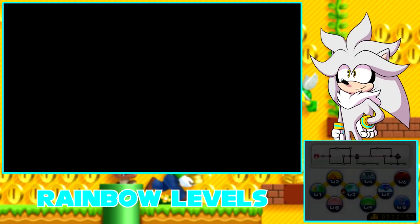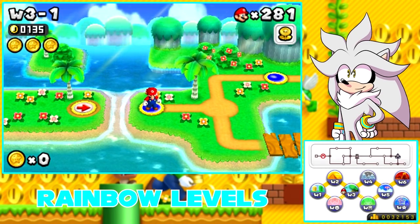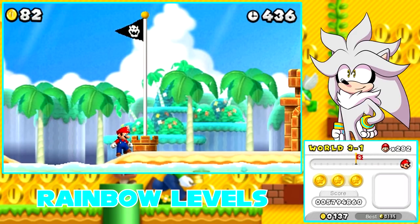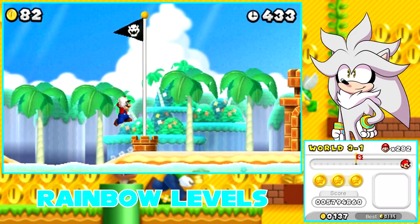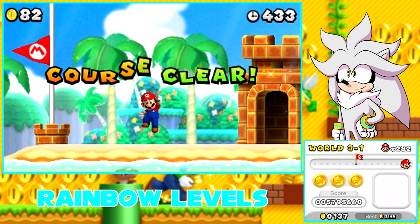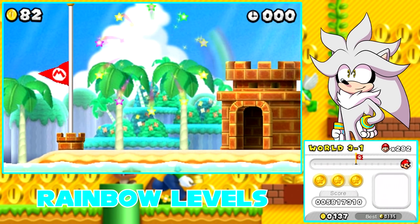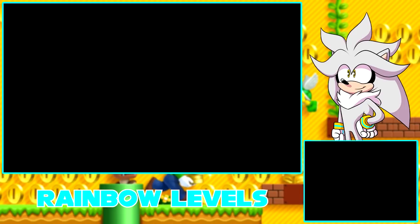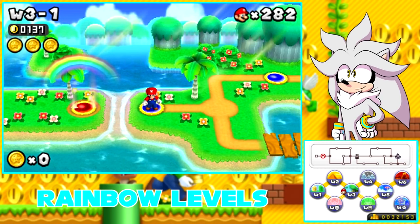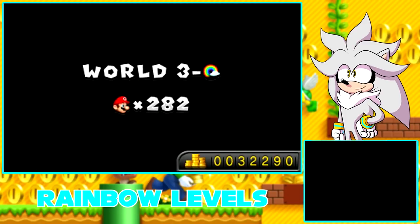I'm going to cut and I will see you guys at the end of this level. Alright, so here we are at the end of this level. Since this is World 3, the last two digits need to be 3-3. It's pretty easy to remember. I do want to mention, by the way, you can actually do this in any level — it doesn't need to be the first level. It can be in any level. Anyways, let's go ahead and do World 3's rainbow level.